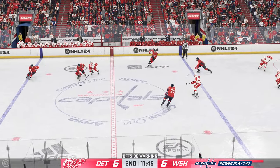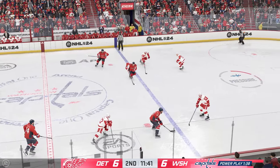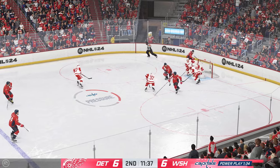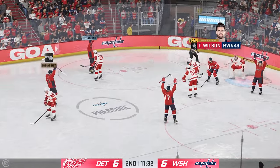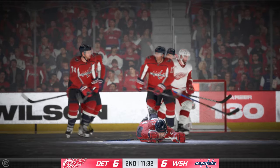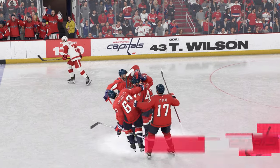Now it's grabbed by Carlsen. Quick feed to Strom. To the front! Detroit's got possession while undermanned. The Capitals have it in the offensive zone. Score! It's a power play goal and it puts them in front. Well, that's perfect execution — you have that player advantage, you gotta use it. They did it. Now they're ahead.